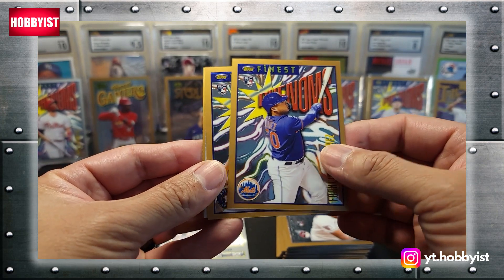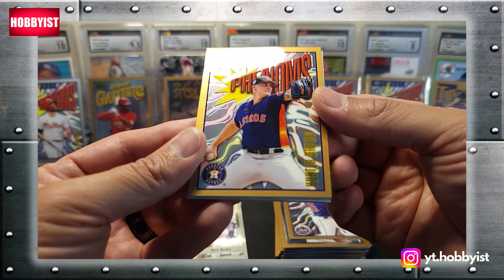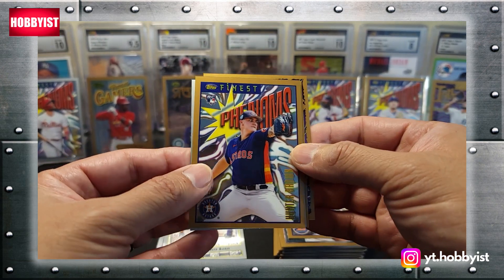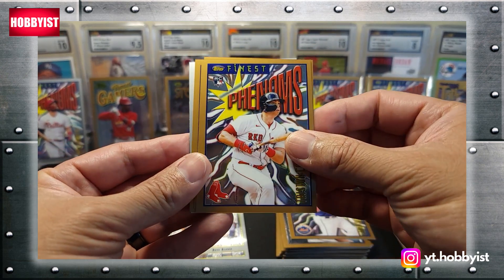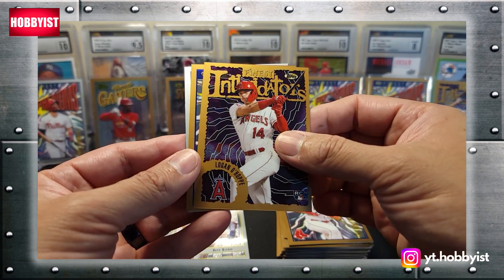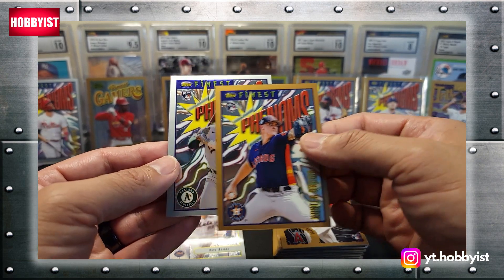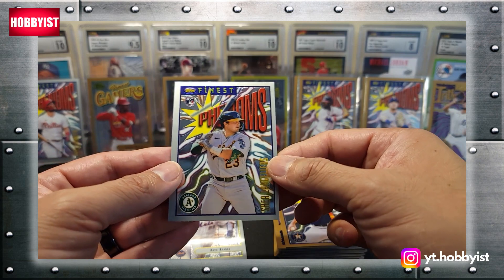Francisco Alvarez — pretty nice rookie there. A Hunter Brown, another rookie. Tristan Casas, Finest Phenoms rookie. Logan Ohoppy, Intimidator rookie. And the silver is a Shea Langeliers — that is a rookie. Nice.